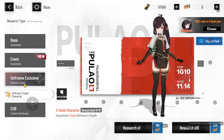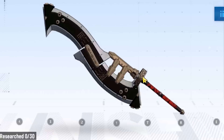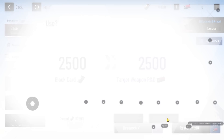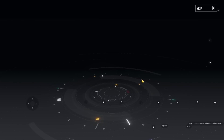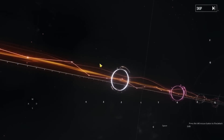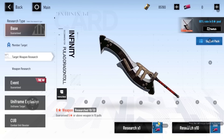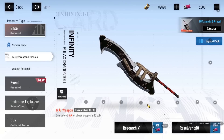Now we're going to be pulling for her weapon as well — target weapon research. This weapon is called Infinity. It looks pretty cool with the Chinese aesthetic. It has an 80% chance to appear, and you'll also get a six-star weapon within 30 pulls. Let's research. I did a 10-pull and got a five-star weapon — it says 10 out of 30 — so 20 more pulls will guarantee the six-star, but let's see if we can get it before that.